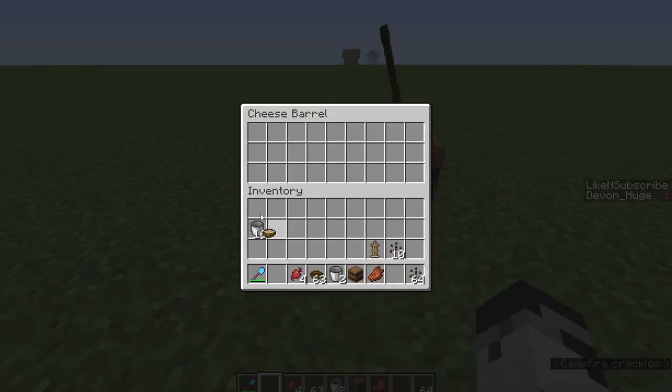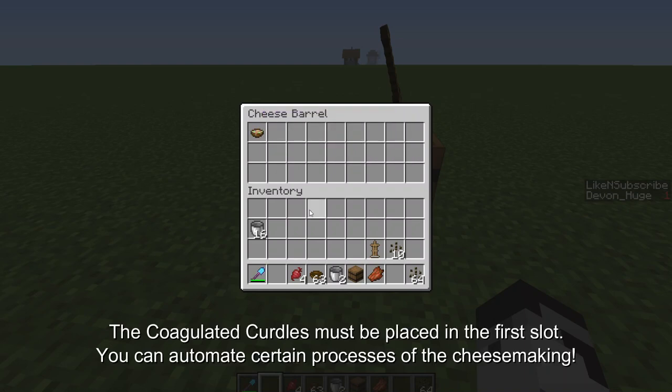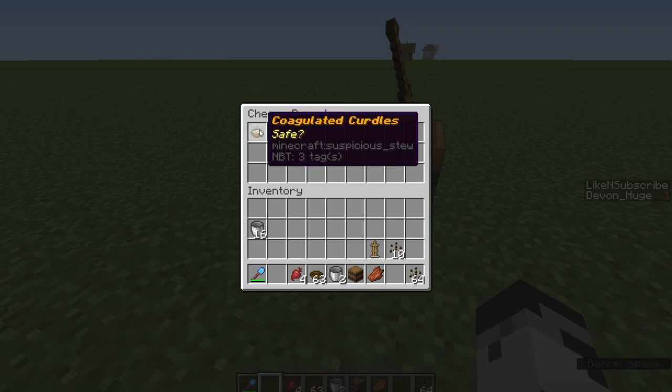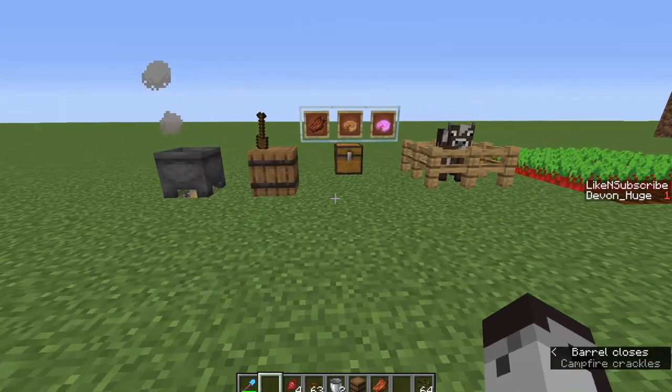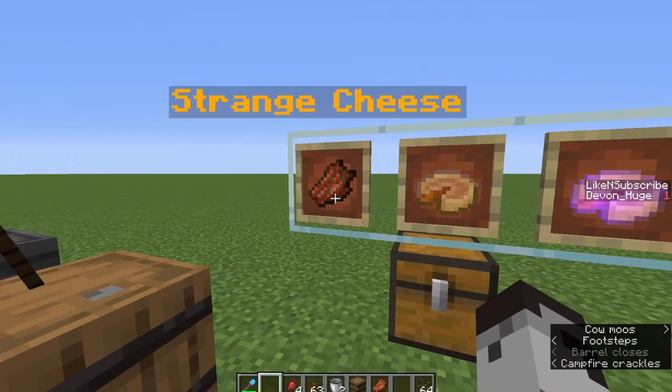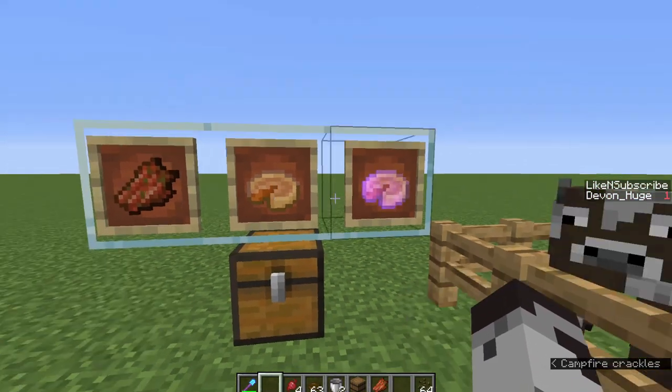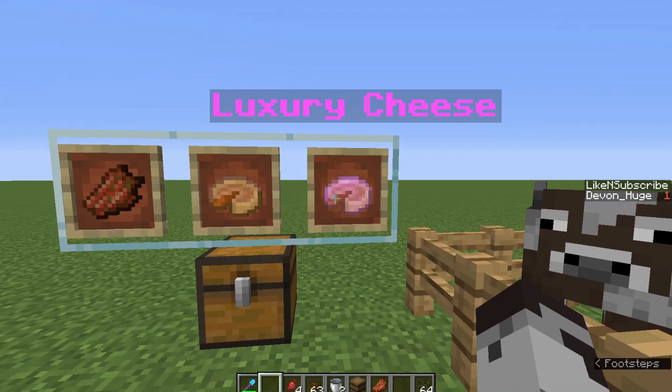All you have to do is take your coagulated curdles and place them inside the cheese barrel. After about ten minutes, you will receive your cheese. There are three different types of cheese you can get: there's a small chance for strange cheese, a fair chance for good cheese, and a very small chance for luxury cheese.